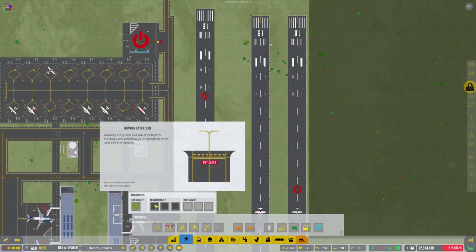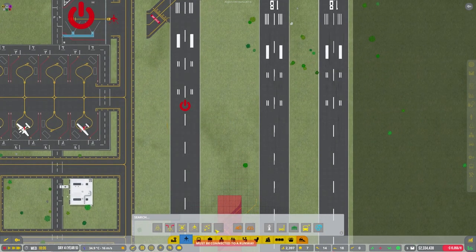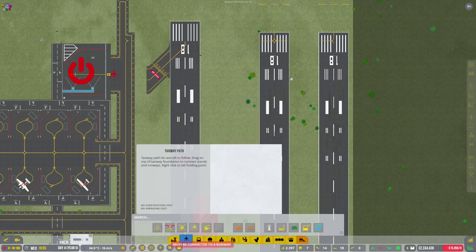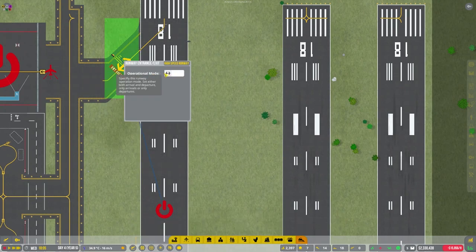We can go ahead and put the entry on here. This is going to be a take-off runway, so we put that there. I do apologize — I'm using a bit of a cheat just to simulate it, which also speeds things up. Now taxiway — let's join this up here. You can click on it and pick the operational mode. I'm just leaving it on both ways for now.